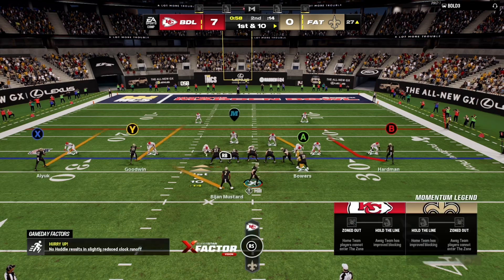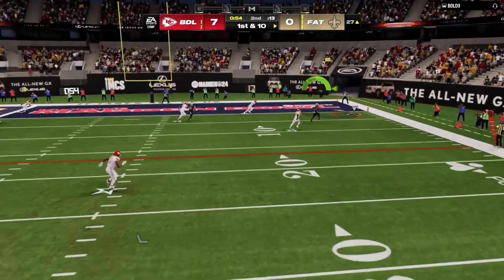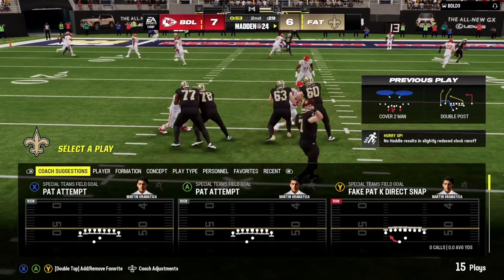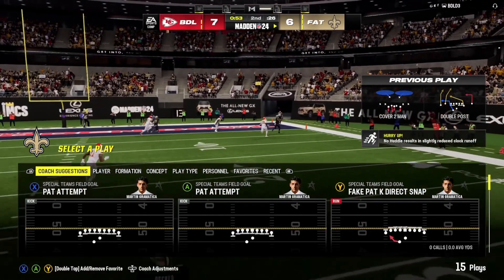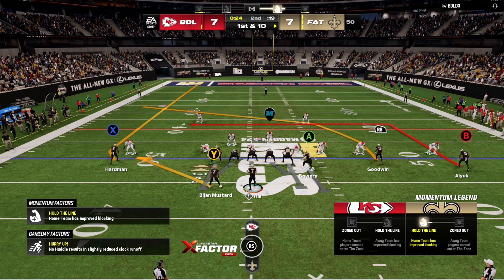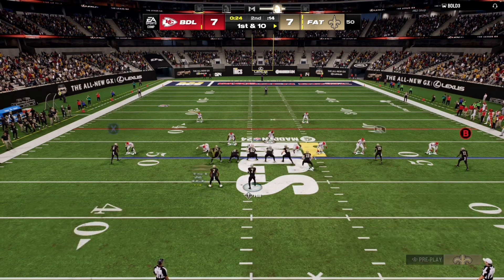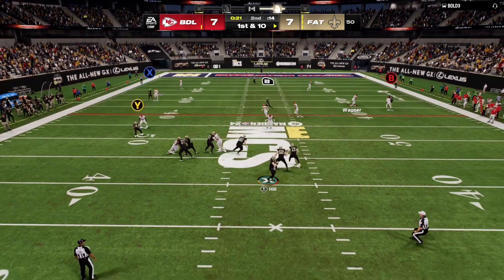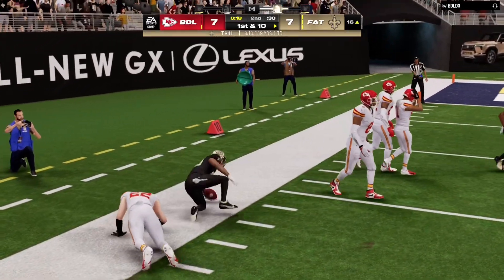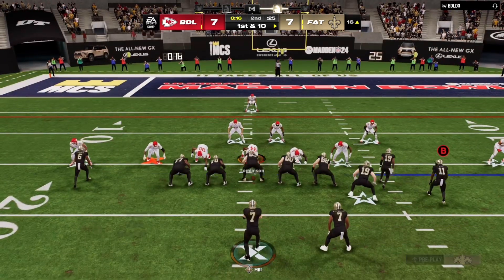Not much time left in the second quarter. Taysom looks and finds B — he's in for the touchdown! A strike right over the defender's head — absolutely amazing. That's the bomb pass we were looking for from a 99 overall QB. Game tied at 7-7. With 24 seconds left and three timeouts, Taysom hits RB for an amazing pass — Taysom has turned on a completely different gear.